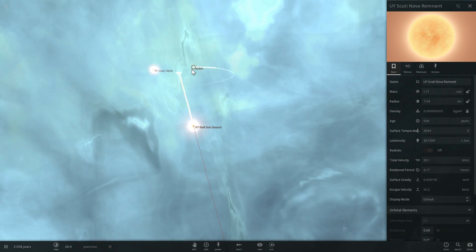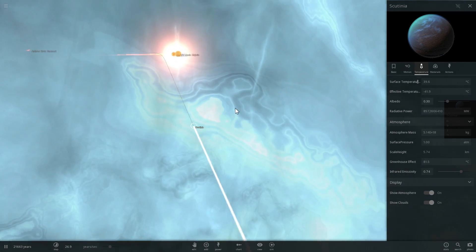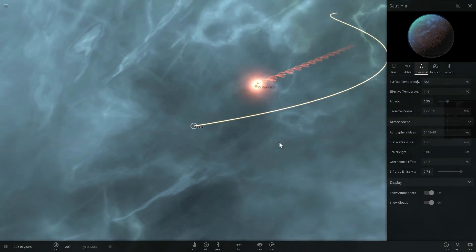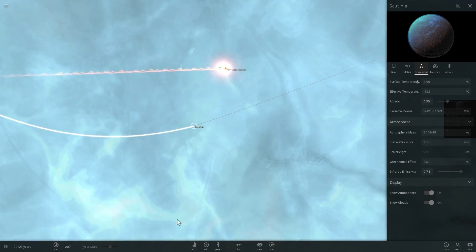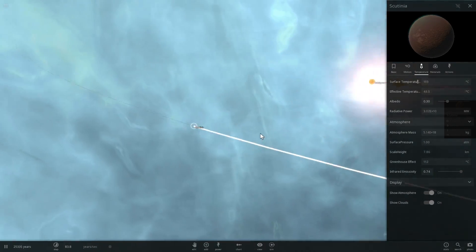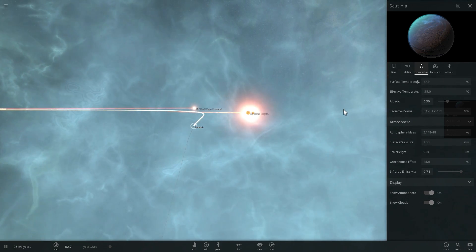We have our UY Scuti remnant, now only 1.17 solar masses, and Scutinia — what has happened to you? It still has a reasonable temperature of about 30 degrees Celsius, but it's increasing because the two escaping stars are passing by. It briefly looked like it might acquire a new orbit around them, but then it suddenly got too hot and lost all of its water — it got a little too close to those two supermassive giants.